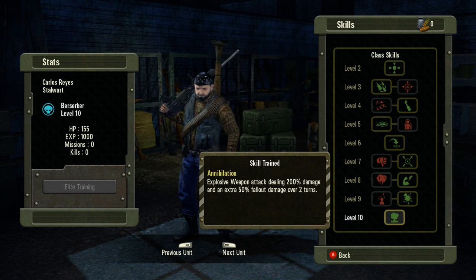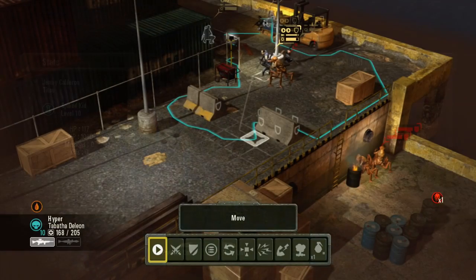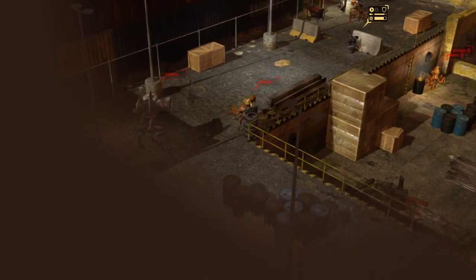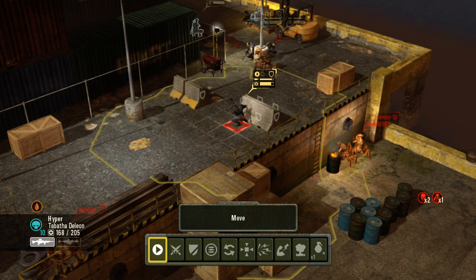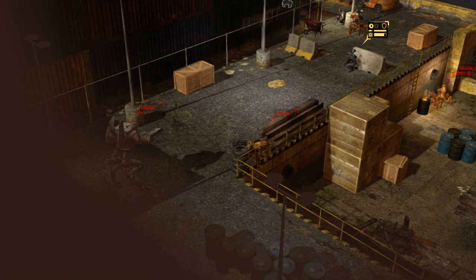As you can see here, a very robust skill tree. We're going to go out into the playfield and I'm going to show you a couple of those. The first one is called Annihilation — an explosive weapon attack dealing 200% damage and an extra 50% fallout damage over 2 turns.